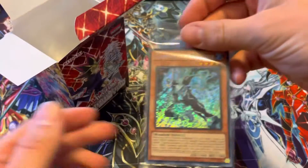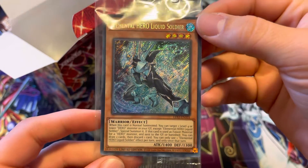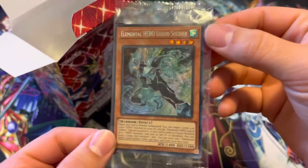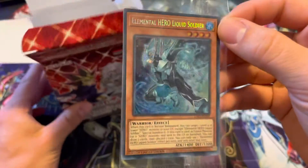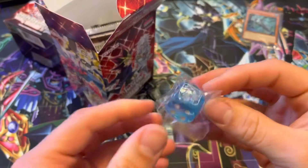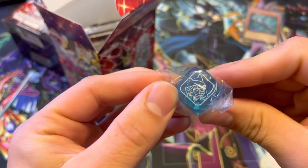Elemental Hero Liquid Soldier — that's a sweet card. Elemental Hero is huge right now. Each one, you get like a feature card. That's how you get the Dark Magicians, which we hopefully pull. Let's see what dice we got — Dark Magician Girl! Love that.